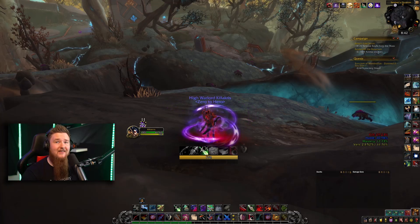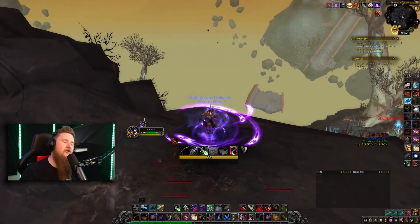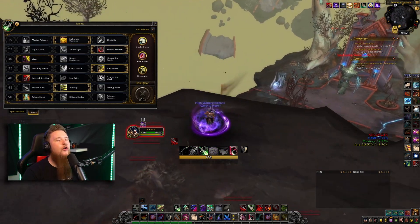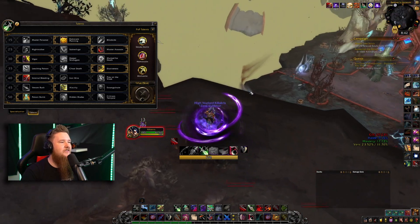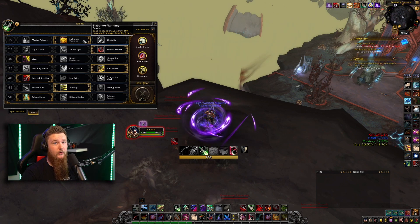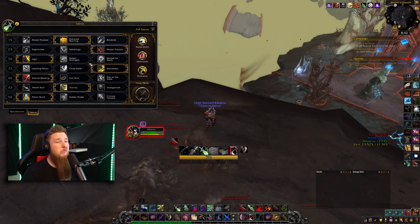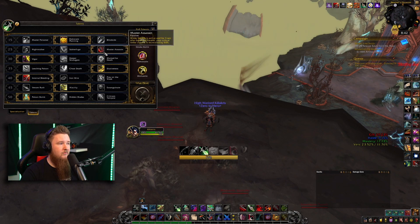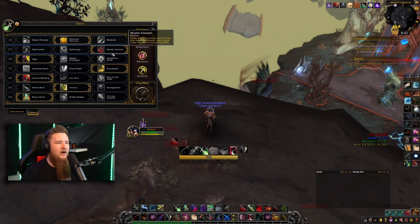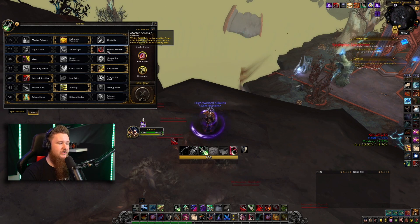Let's go over the talents. For the cookie cutter build you usually want to play: Elaborate Planning is a good choice — great uptime, multiple target damage bonuses, and it really outweighs Master Poison. Master Poison is usually only meant for PvP. Master Assassin you really want to pick over the other two — it's great for on-demand burst and a quick start of combo points.